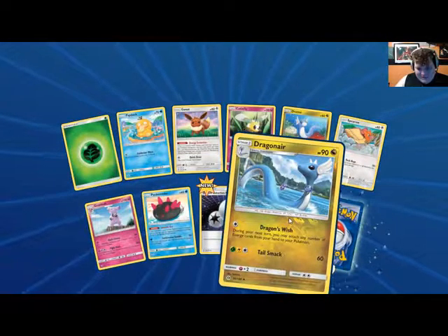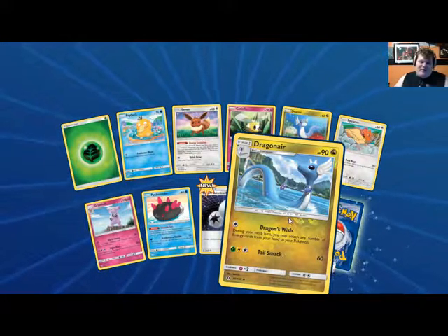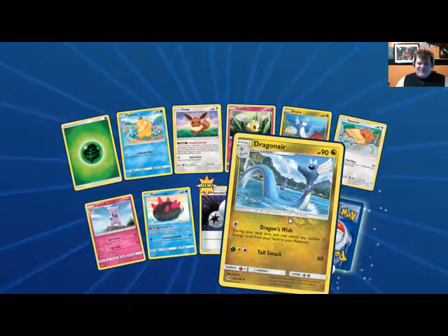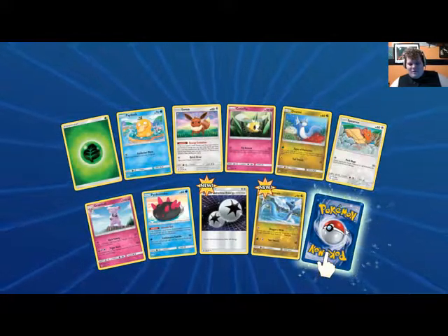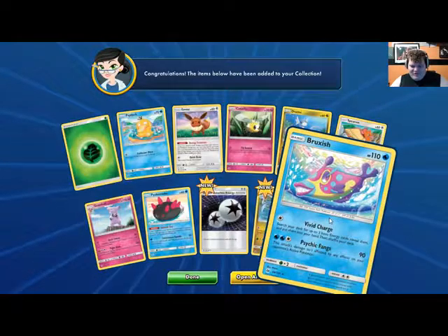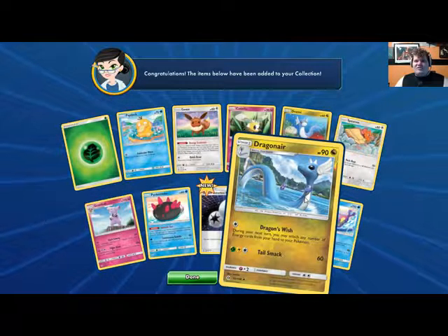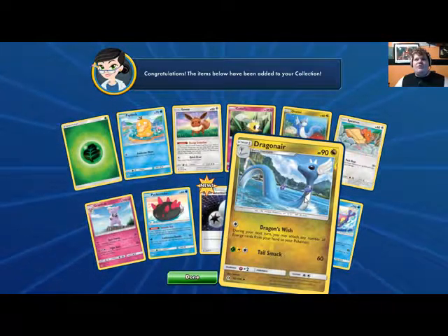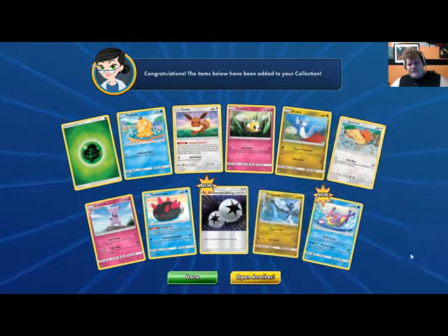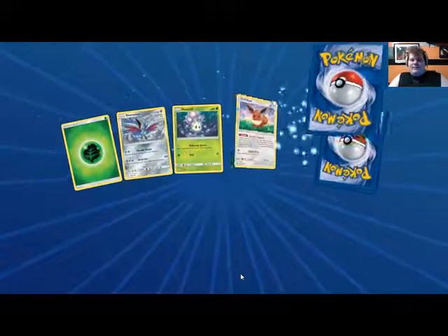Oh, the Dragonair with Dragon Wish — Dragon Wish is such a good attack. I don't know if Dragonair is really going to do anything, especially because Dragonite is so situational, but you can attach as many energies as you want to your Pokémon — that just sounds so good. Maybe in a grass deck with Shiinotic, where you can move energies around, or with Lunala who also moves energies around. It seems good but I have no idea where it would be played.